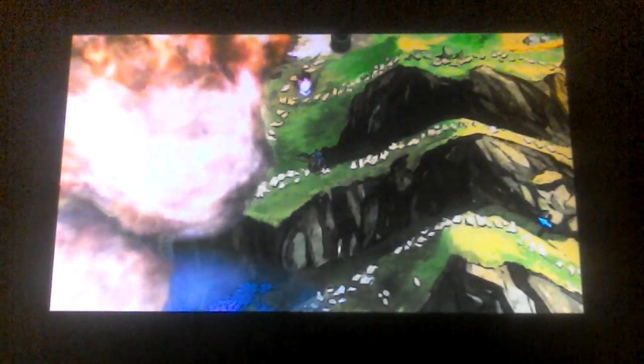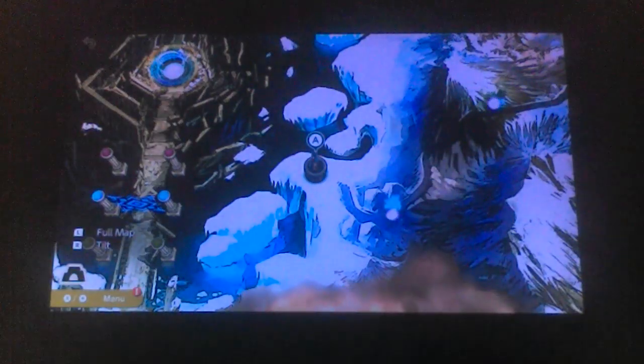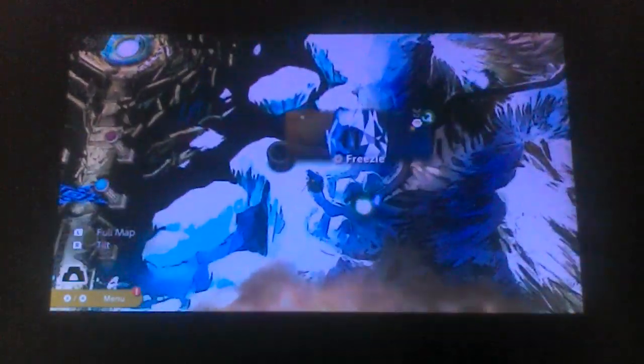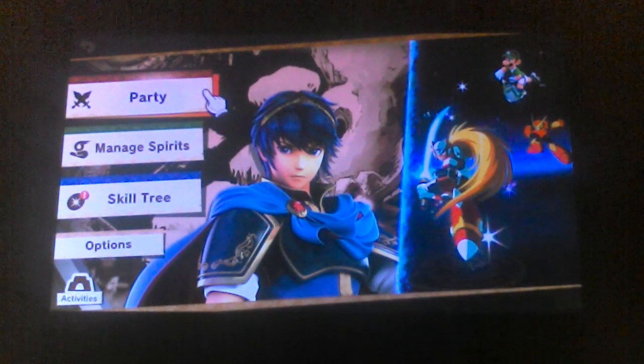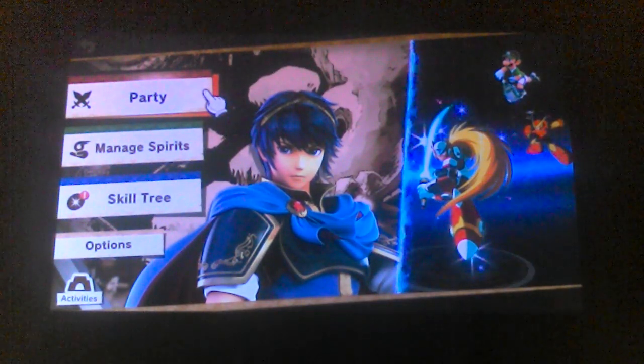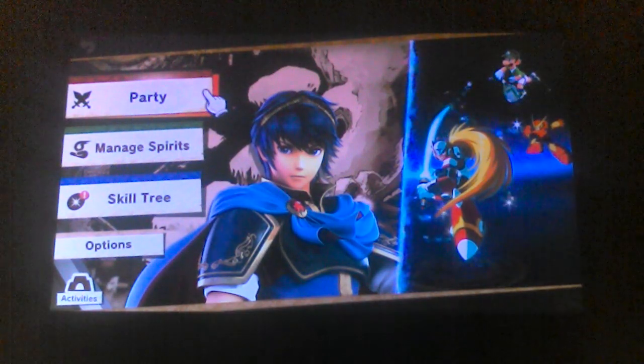So you might be seeing some accidents that I accidentally do. That area has been opened up. Let's see about this pipe over here. Well, I guess that'll be it for this part of the World of Light in Super Smash Bros. Ultimate. So that's Part 5. Thanks for watching, and I'll see you in Part 6.